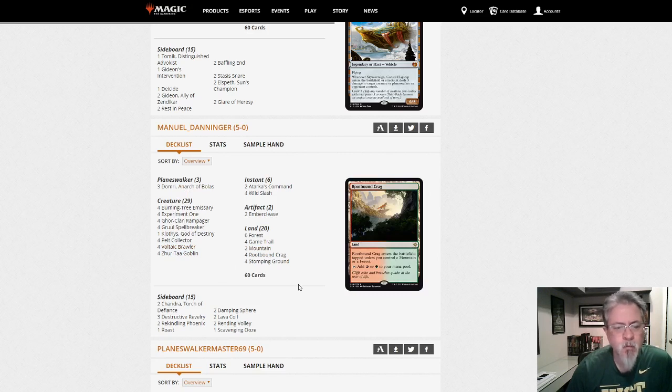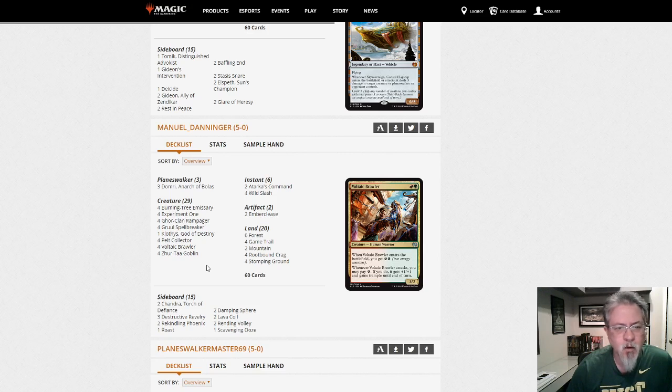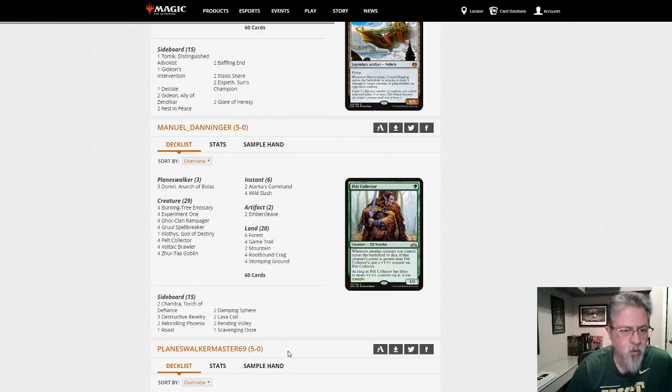I almost won a game against Blue-White Control — game three, on the play, mulliganed to five. On turn two I dumped my entire hand: turn one was Pelt Collector, turn two was Burning Tree Emissary, Burning Tree Emissary, Reckless Bushwalker — swing for eleven on turn two. Got him down to one, but misplayed what I sacrificed to a Blessed Alliance and then Deputy of Detention removed my last attackers, and Dream Trawler recovered for him. I should have won that game. If you like aggro, give this a look.